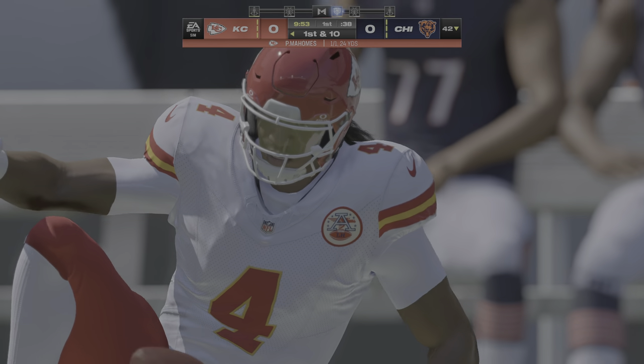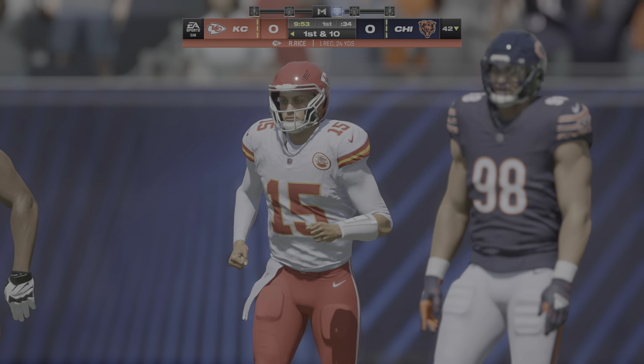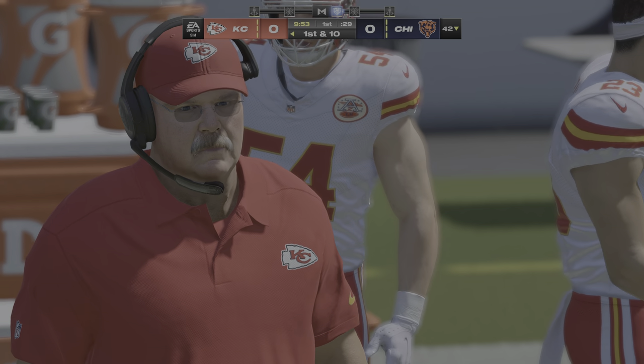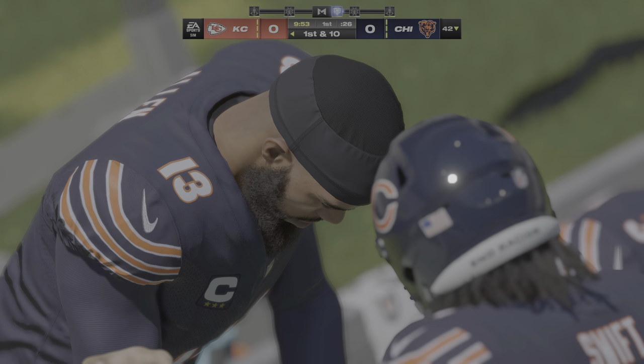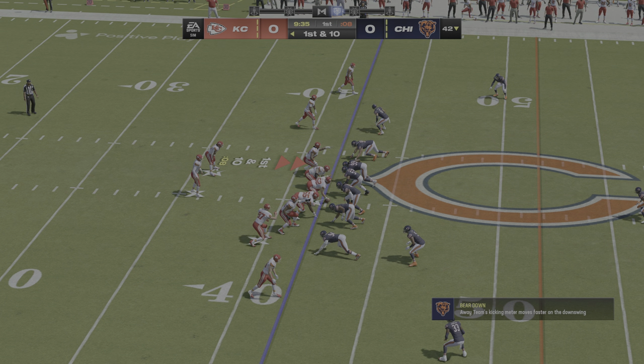A full right side taken in here to start this drive — that one goes for 24 yards. Love this look to start the ball game. They empty the backfield right away, and that's going to put some early stress on both their offensive line and on the secondary. And here they get a completion and a quick first down.